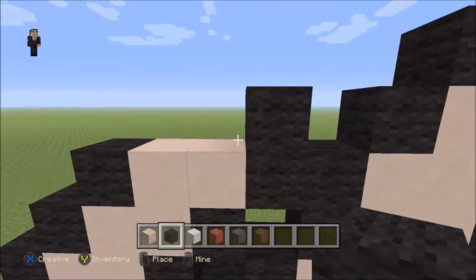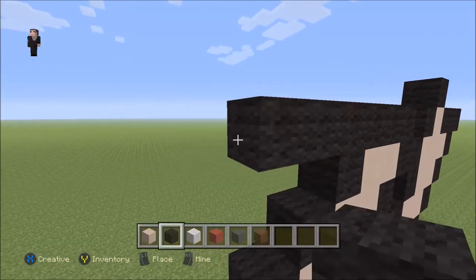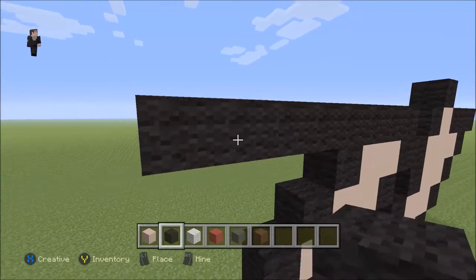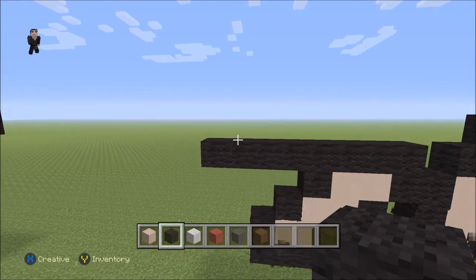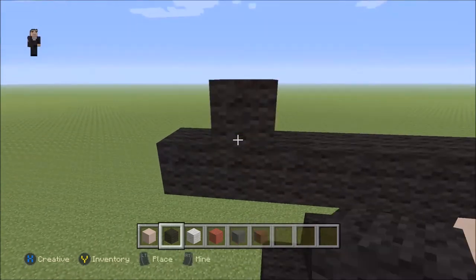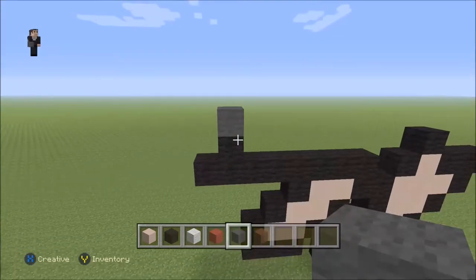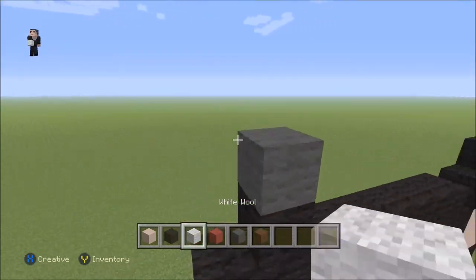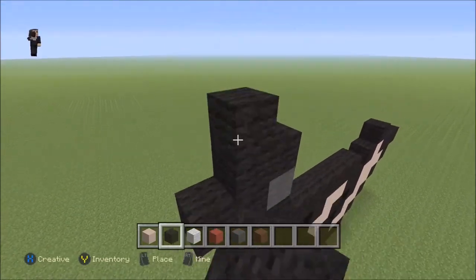Over here we're gonna place seven black wools moving towards the left — one, two, three, four, five, six, seven. Then we're gonna add a black wool, a gray wool. And then here's where it's gonna get a bit tricky — we're gonna place one, two, three, four, five, six.